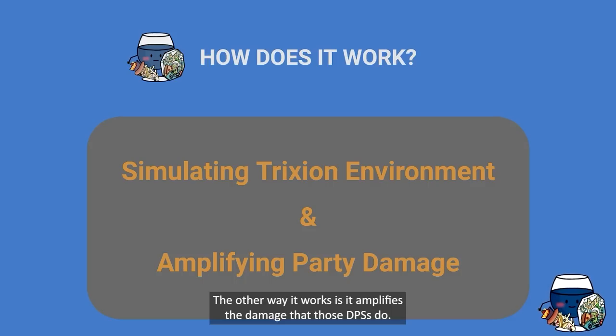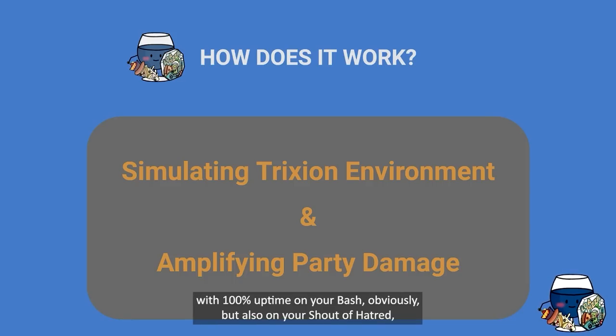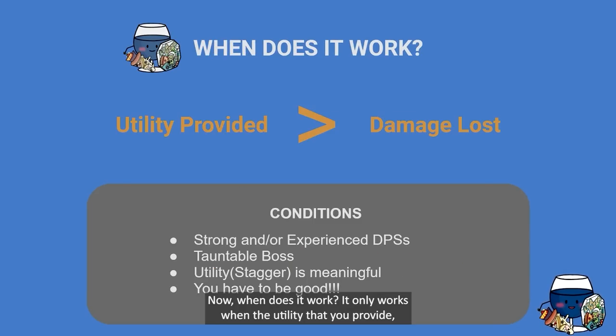The other way it works is it amplifies the damage that those DPS's do — you take things like Drops of Ether, and you can apply synergy with 100% uptime on your bash, and also on your Shout of Hatred, and through other means via bracelets and elixirs. Now when does it work? It only works when the utility you provide — the indirect damage increases — outweigh the damage that you lose.